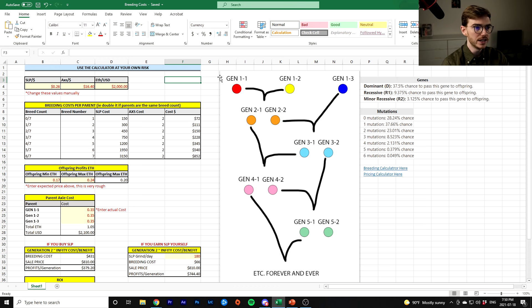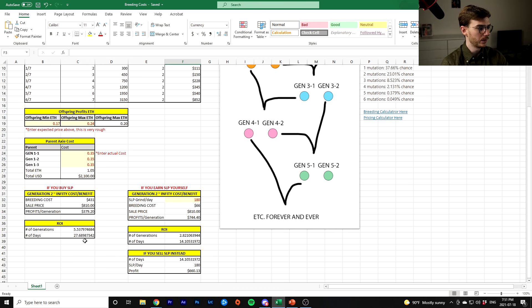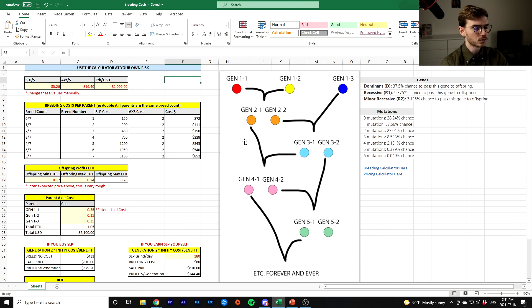So what you do is buy three Axies and breed two of them — we'll call them Gen 1-1 and Gen 1-2. I highly recommend you go into your Axies and rename them something that corresponds with this chart, or take a pen and paper and write out your own chart with your own naming system so you can quickly see which Axies are which and you won't make mistakes. So you breed Gen 1-1 and Gen 1-2 and you'll get two offspring. You've spent 900 SLP and however many AXS and you've got two children. It takes five days for an egg to hatch — keep that in mind. Then you have a third Axie who breeds with one of the kids. After five days these two have hatched: you're going to do nothing with Gen 2-1, but Gen 2-2 is going to breed with Gen 1-3.